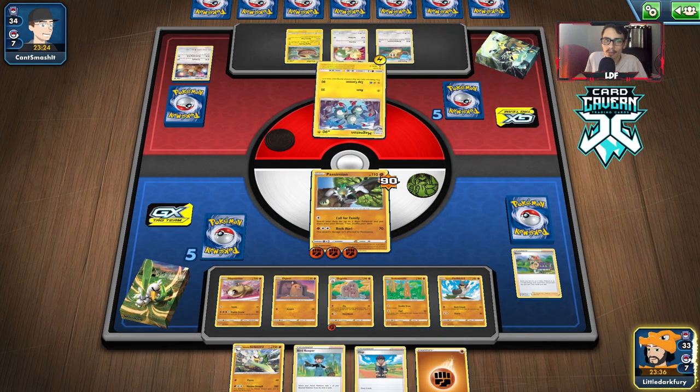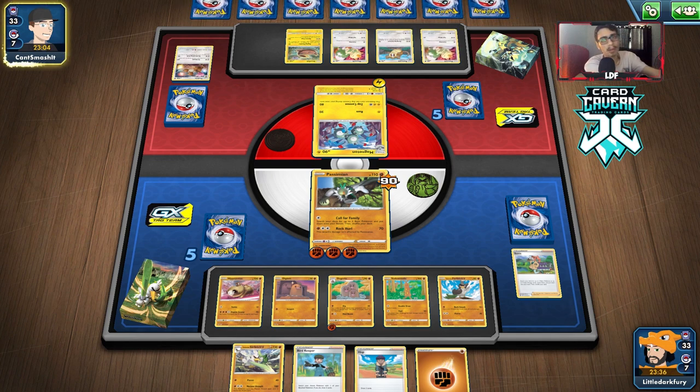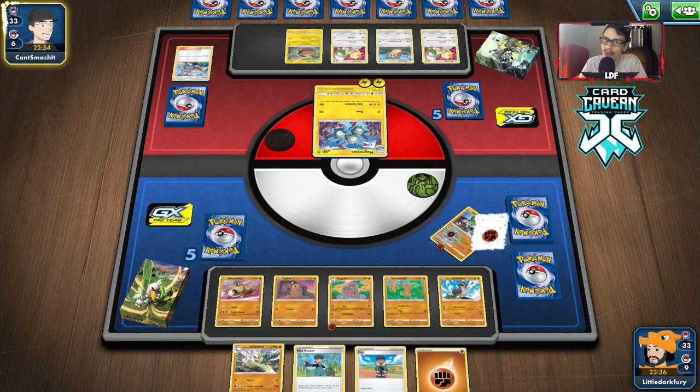We got a Hop — we're chilling. Passimian's got three energy. We're going to buy time. Magnezone has 150 HP so Dugtrio cannot one-shot it — that's interesting. This is a pretty good matchup for this theme deck, and it's not the Relentless Flame theme deck, which is funny. They have a Magnezone which could be scary, but they don't have it yet — nice. We knock out the Magneton and take out their energy acceleration.